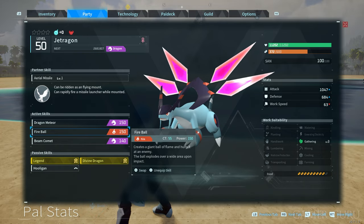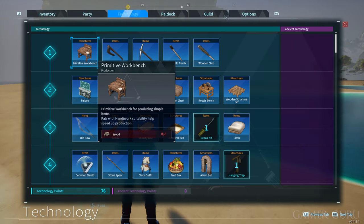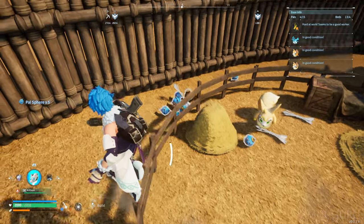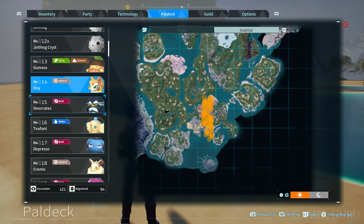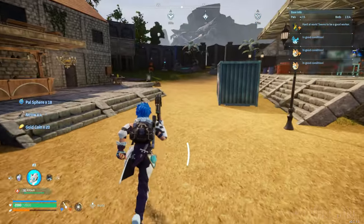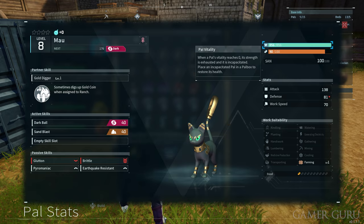One of the most important pals you can get very early on is Vixie. Vixie has a really cool passive ability called Dig Here, meaning that if you assign Vixie to your farm back at the base, it will automatically keep digging up pal spheres. Catch a couple of Vixies from the location shown on the map and assign them to the farm at your base. Every time you come back, you'll notice they've dug up a few more pal spheres for completely free, so you don't have to waste valuable early-game materials crafting more spheres.